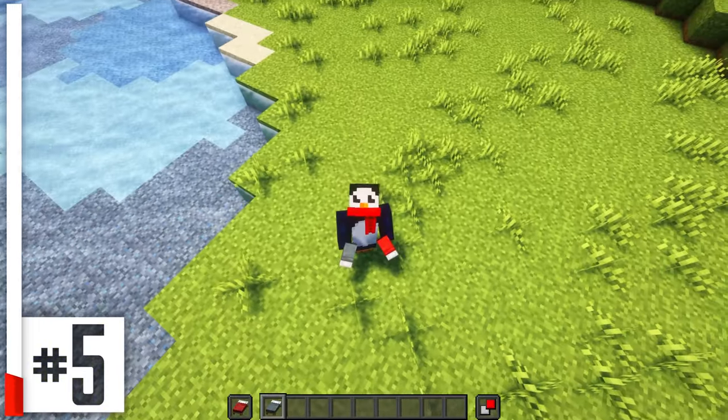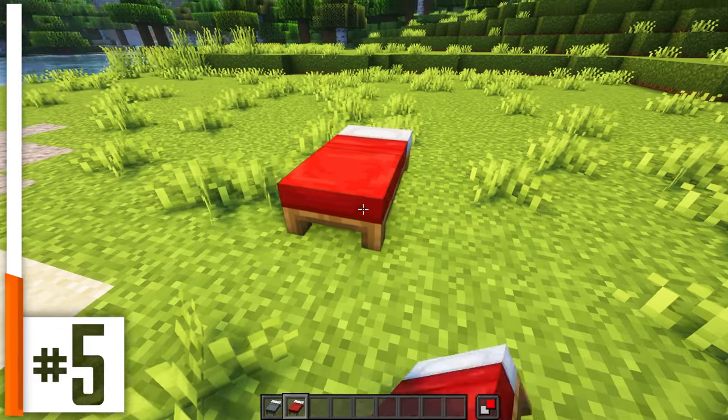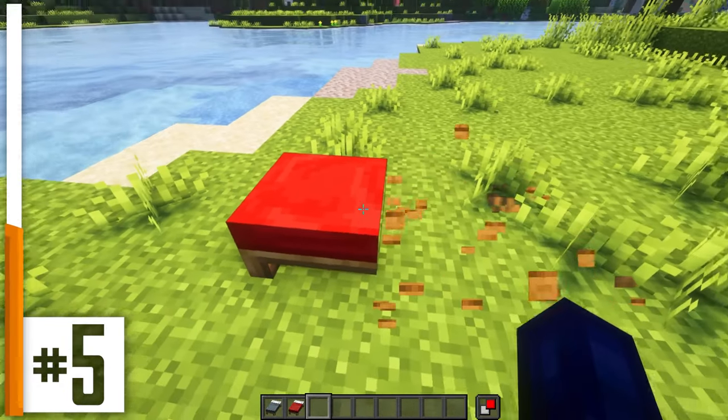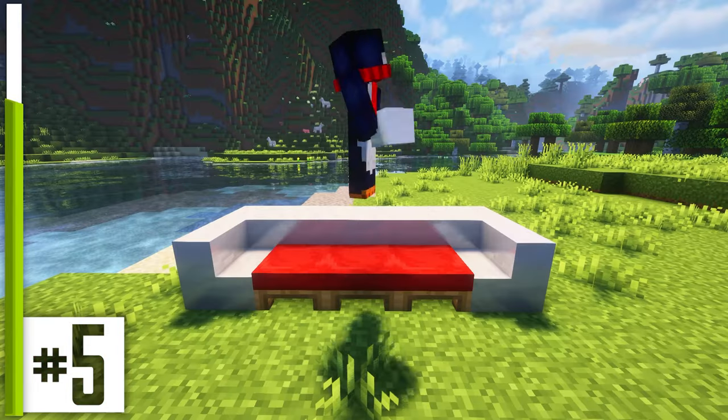Try putting down a coral fan and a dead bush underneath. As you probably know, beds are two blocks long, which means that with block updates off, we can break half of them, and the other half still remains. You could use this to make some really neat couch cushions, like so.